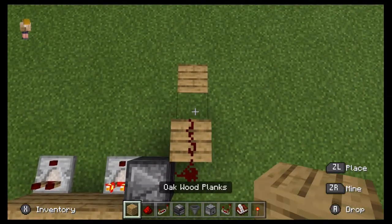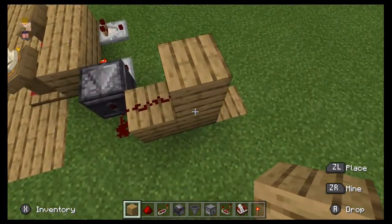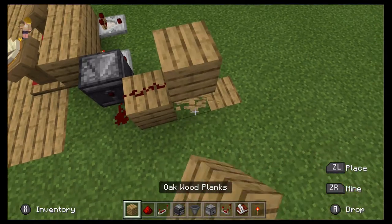You're going to put your redstone dust here, your block here, and then you can move the one on the bottom if you want.